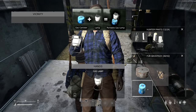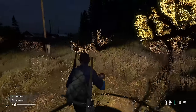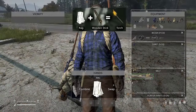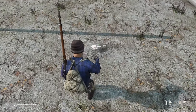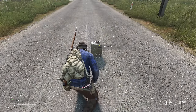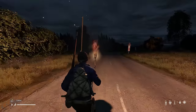Gas canisters can also be combined with a gas lamp, although the animation isn't quite nailed down yet — your character's hand kind of gets in the way and blocks most of the light. I personally prefer a torch, which can be crafted by combining either a long or short stick with some rags. You can refuel a torch with more rags, or upgrade it to burn longer by adding animal lard or soaking it in gasoline. I just like the torch a lot — it looks really cool running around with it at night, but obviously it does put you at risk.